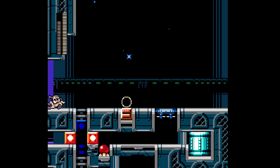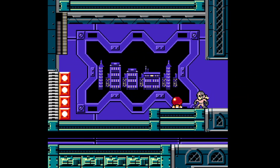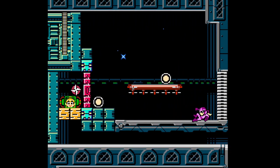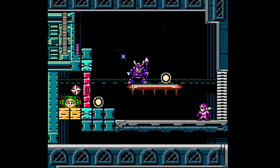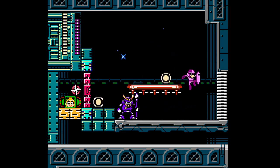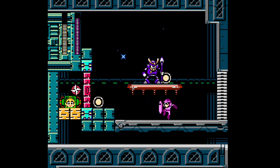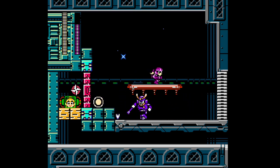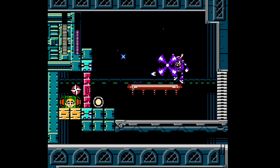We got our first checkpoint. Now where do we go? We could just go in here, I guess. So here we have Yamato Man — he should not be a problem here. You know what? He's holding Roll prisoner. That's what that's about — he's got Roll-chan locked up.